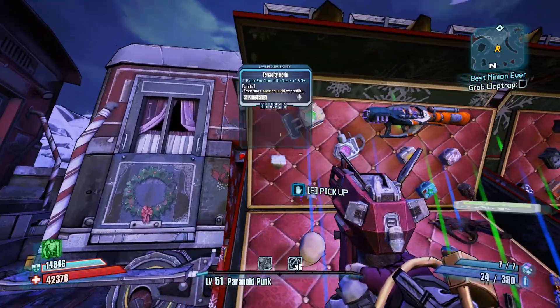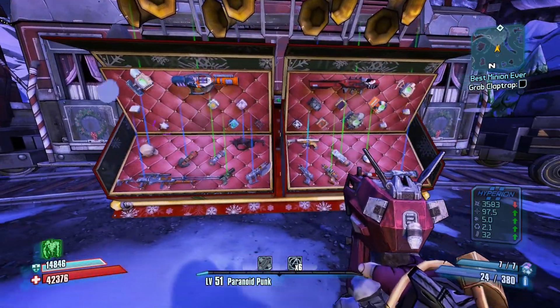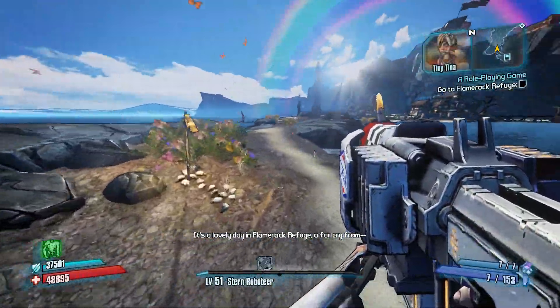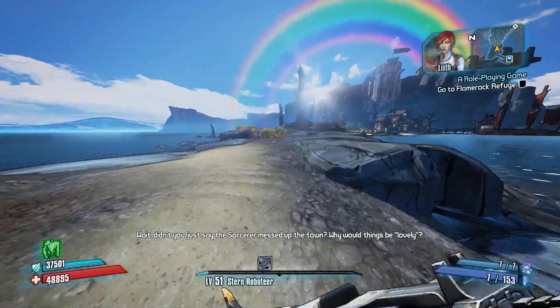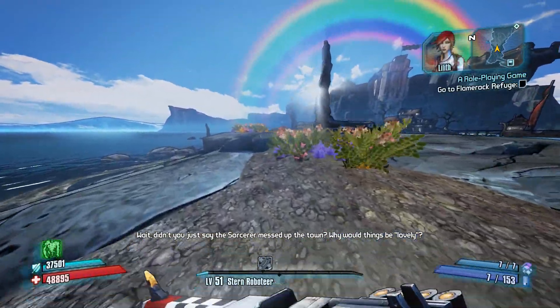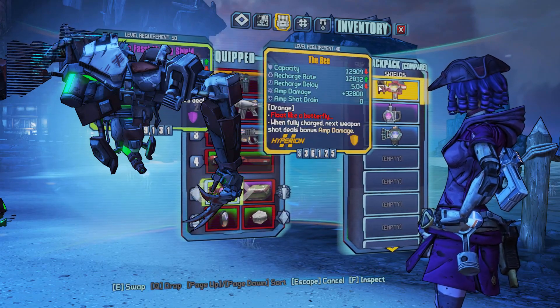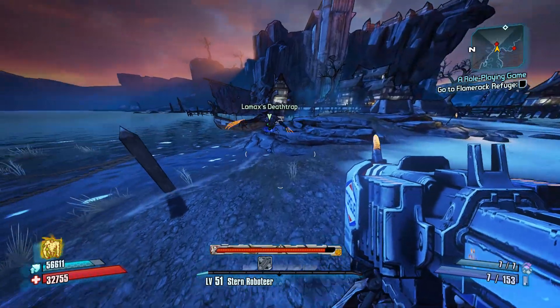We're going to do the Fight for Sanctuary DLC after Tina. Man, we got a lot of good stuff here. So everything in this DLC - not everything, but all the skeletons in this DLC are just awful for combat. Melee is actually really efficient against them, so hopefully Death Trap will be able to do some work.